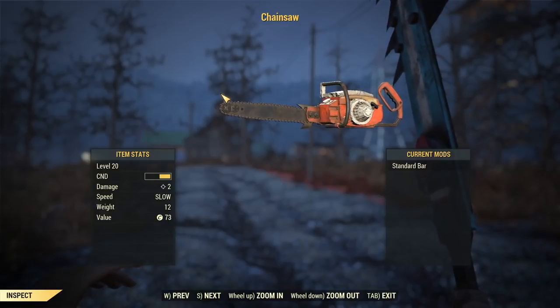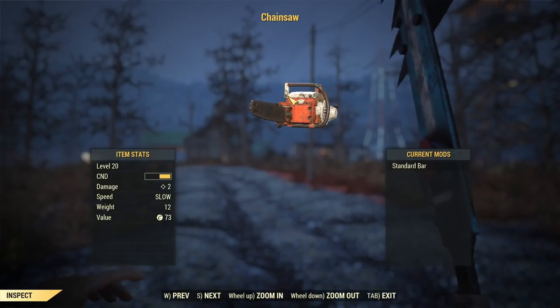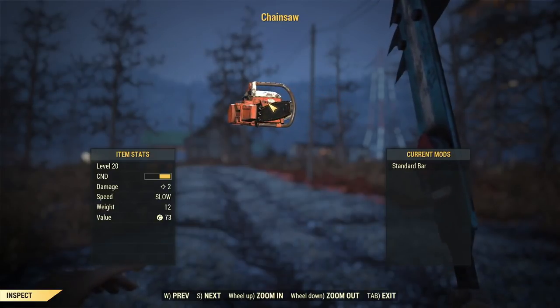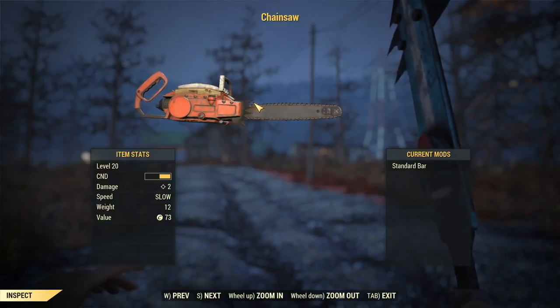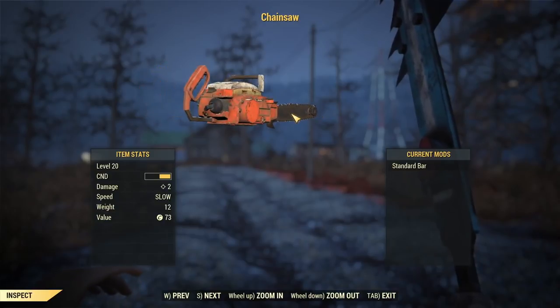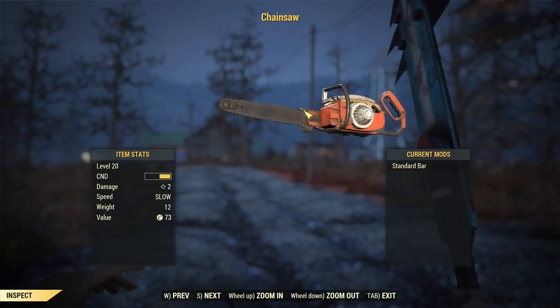Welcome back to another video. In this video I'm going to show you how to find a chainsaw inside Fallout 76. These locations I'm about to show you are set spawns for the chainsaw. Keep in mind you may find other weapons there from time to time — just don't pick those up, as if you do you'll have to wait a few hours before you can pick up a weapon from there again.